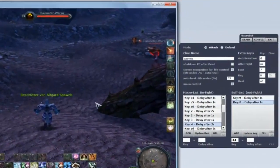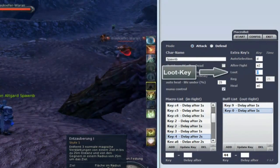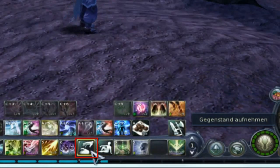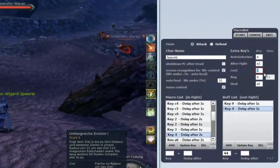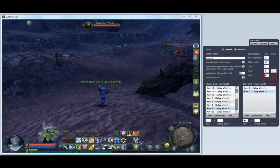Special feature: after a fight, a defined key is activated before starting loot and regeneration. The loot and regeneration key must be defined.